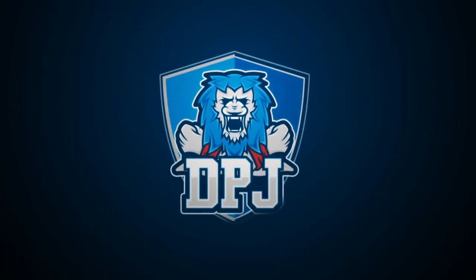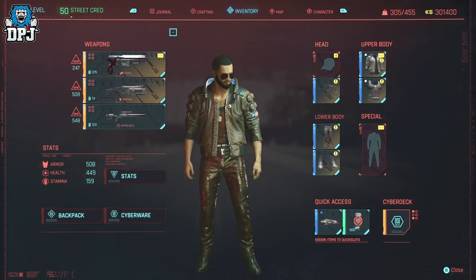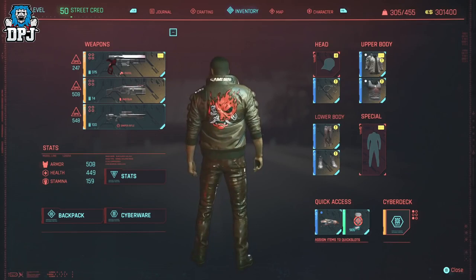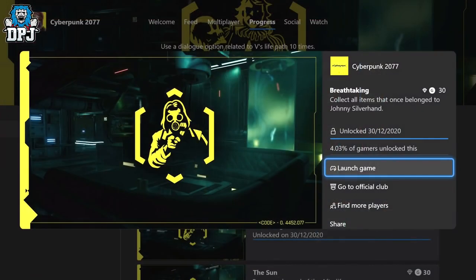Johnny Silverhand is a pretty big deal within the world of Cyberpunk 2077, and today I'll guide you into getting all 8 items which were once owned by Johnny Silverhand. Some of these are quite straightforward to get, but others are hidden behind certain side quests, and there's one reward the game doesn't even tell you you've got. For getting these 8 items you'll also get a secret achievement, so it's definitely worth your time.